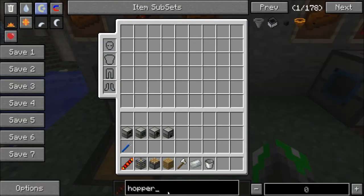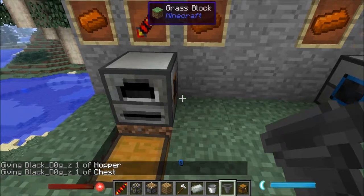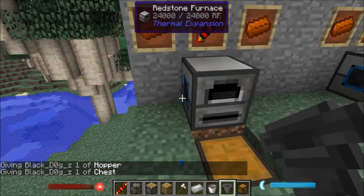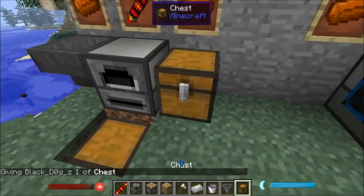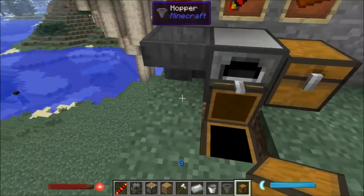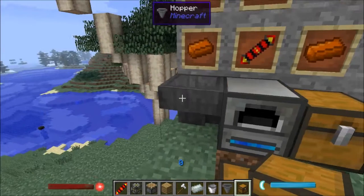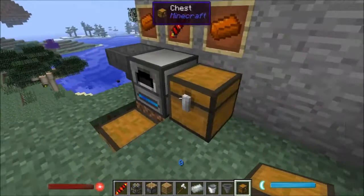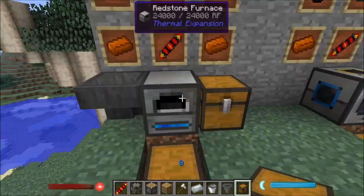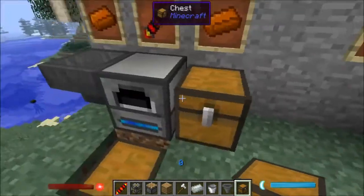Let's grab a hopper and a chest to set up basic automation. When placing a hopper you need to click on the side you want it to point to. Place the chest on the other side, then toss gold ore into the hopper — it automatically makes its way into the furnace, and once it cooks it'll push the output into the chest. You can also use other mods or this mod's own transportation piping instead of hoppers and chests.